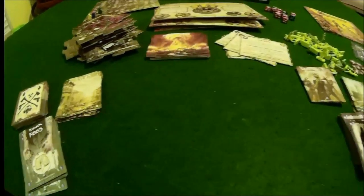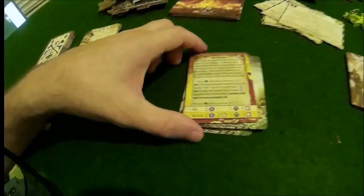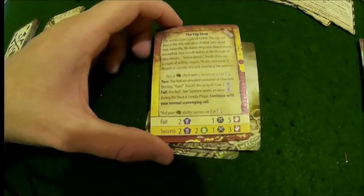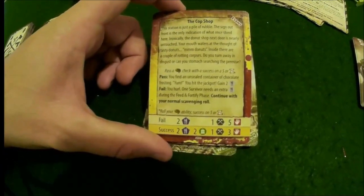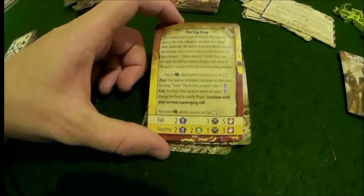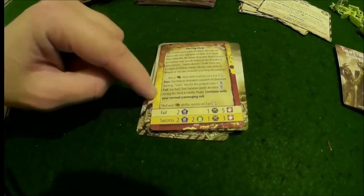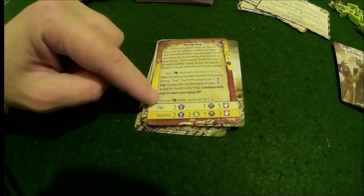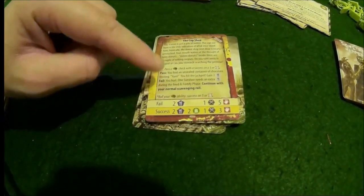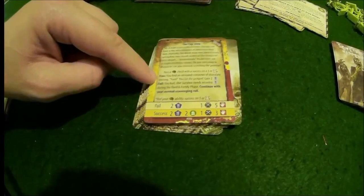The scavenge phase is phase one, and this is the scavenge deck you'll pull from. It gives you a little story about what you're doing when you're out scavenging. Then it asks you to do an intelligence check - your smarts check. You get certain things if you pass or fail. Even if you fail, you still get something, just maybe not as good. If you succeed, you get more - some regular items, you can draw one from the armory, and you actually draw fewer zombies.